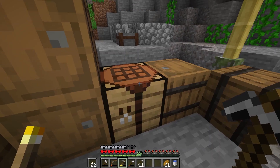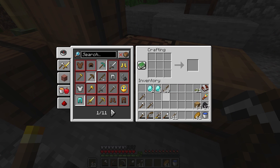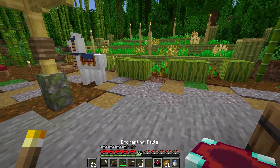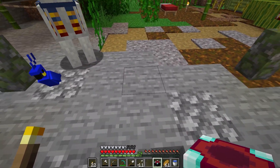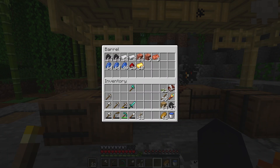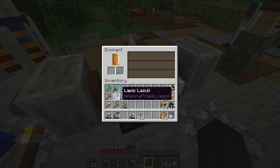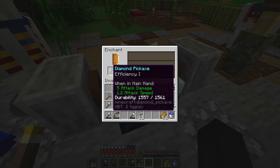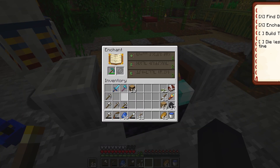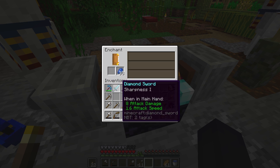I need two of those for the enchantment table, and then I can make a pickaxe to get the obsidian, an axe and a sword. That works out — diamond tools! Enchantment table gotten. I don't have any bookshelves so we're going in raw here. I'm not getting anything special with my level three enchantments. This is just a scam.